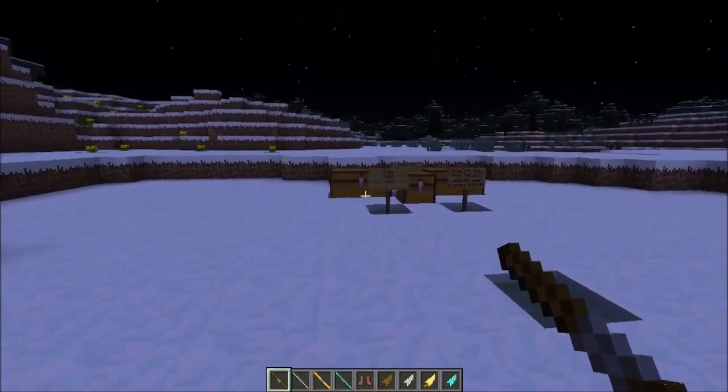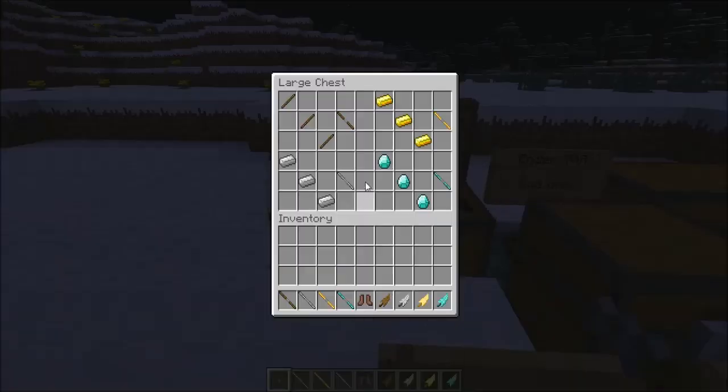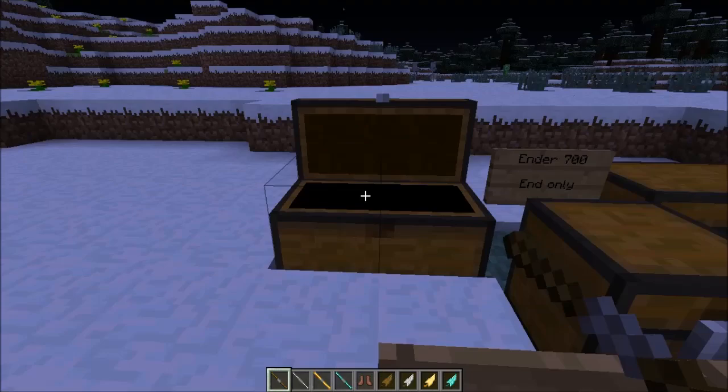To craft these poles: to make a wooden pole vault you need three sticks, to make an iron one you need three iron, to make a gold one three gold ingots, and to make a diamond one three diamonds. Pretty easy.